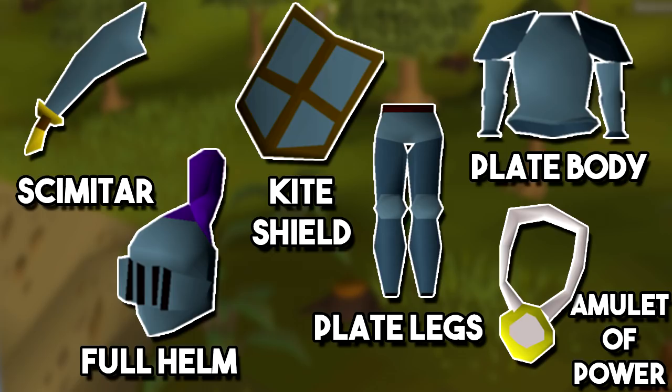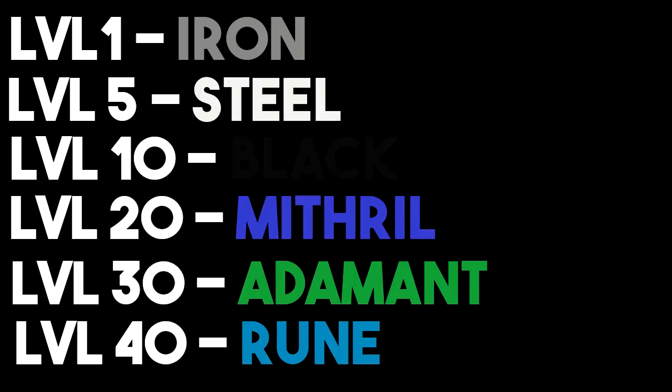So you just got off tutorial island — what should you buy for your very first piece of gear? At level one you can buy iron: an iron scimitar and the full iron set. For each metal tier you may notice a few options — the med helm versus the full helm, the chain body versus the plate body, and the square shield versus the kite shield. You always want the plate body, the full helm, and the kite shield. At level one that means: iron full helm, iron plate body, iron plate legs, iron kite shield, iron scimitar, and an amulet of power. The plate legs and plate skirt are identical — one is for male, one for female. I recommend always using the amulet of power over the amulet of strength for simplicity.